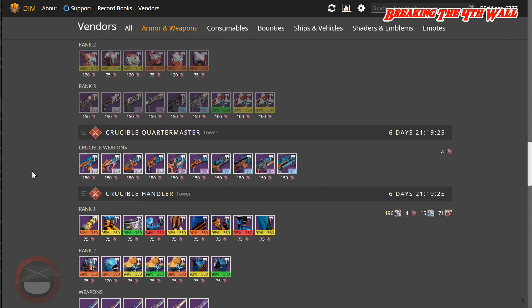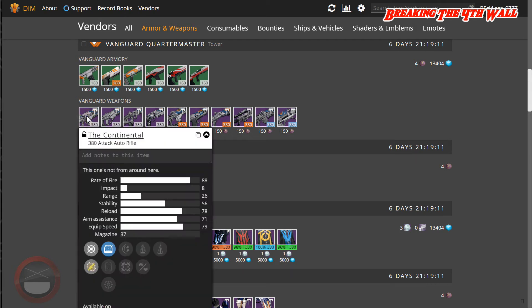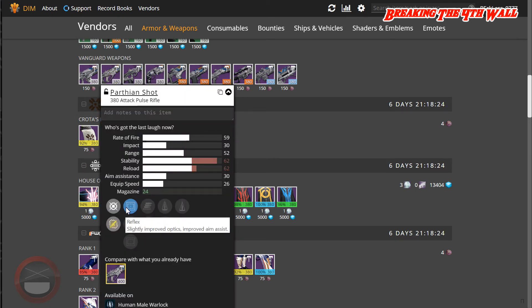Let's go to the Vanguard Quartermaster and look at the weapons. There are only a few weapons to actually look at. For the Continental this week — it has Red Dot ORA, Quick Draw IS, and OEG Rifle Scope. More importantly, it has Rodeo, Perfect Balance, and Counterbalance, which gives this gun amazing stability. It also has Hipfire and Javelin Magazine. If you get the Continental, I would definitely max out this top row — it makes this auto rifle extremely stable.